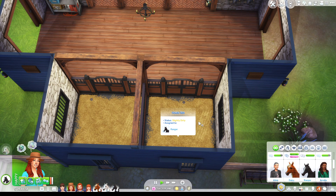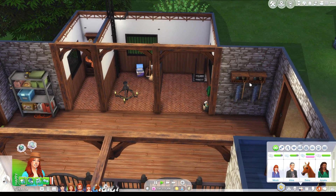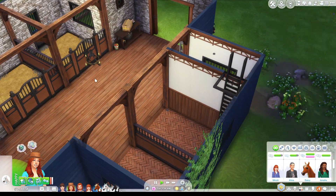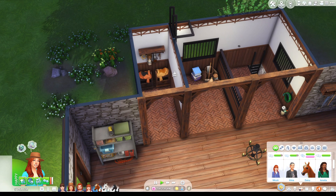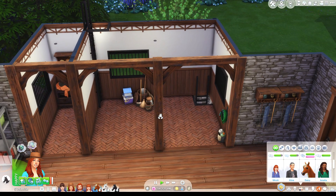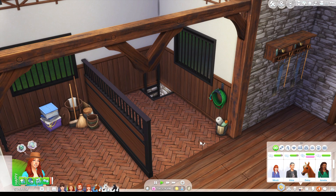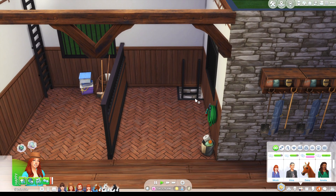So this is Ranger's stall, and this is Daisy's stall. I've got some equipment, shelves, and boxes. I've got a tack room over here, some cleaning supplies. This is where I keep the decoration box. All stables have a little wash stall where you clean the horses with a hose and wash them. I would have put this ladder over here instead, but the game doesn't let you stack ladders — which is stupid — so that's why it's here instead.